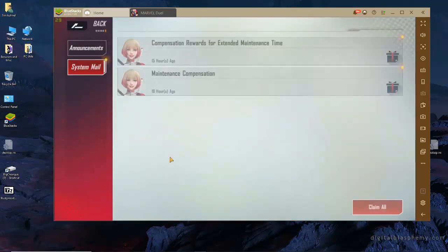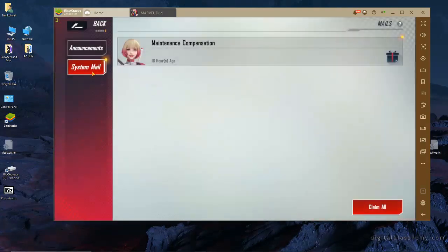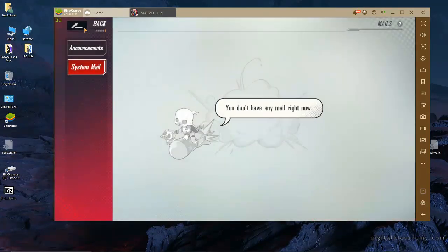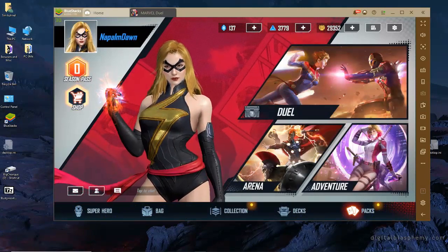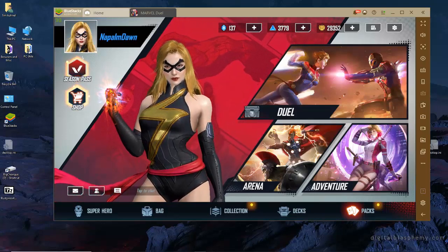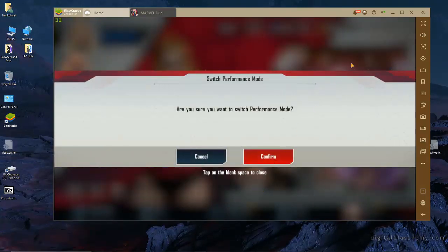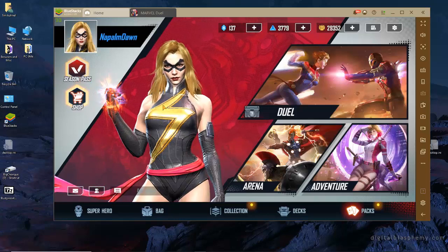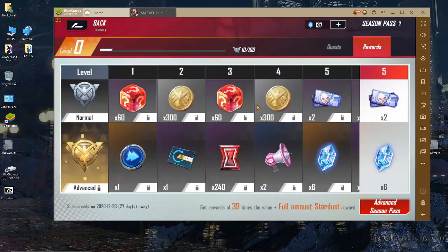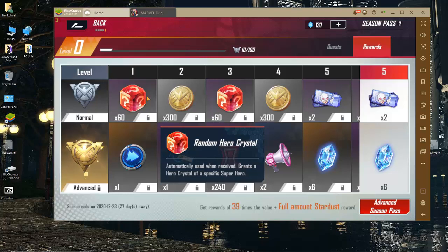Last night I went ahead and got some crystals so that I can buy the hero pack. It looks like we also have two rewards here for their maintenance period — a standard reward, and then an extra one because they must have been down a little bit longer than they planned. I have to ask everybody: did this fist for Captain Marvel always have this fire effect? Maybe I just haven't been paying attention to it, but I don't remember her fist being on fire like that.